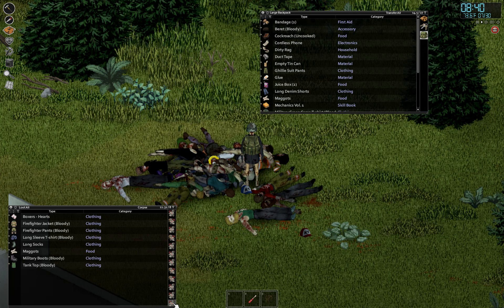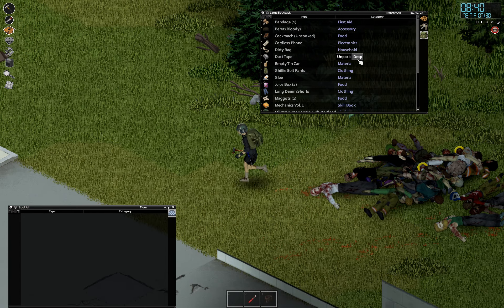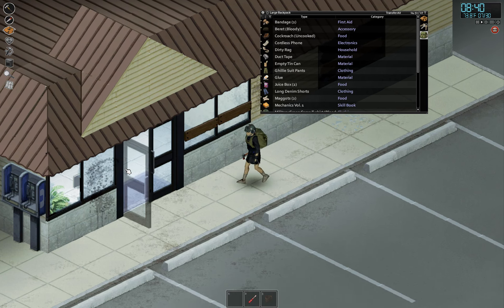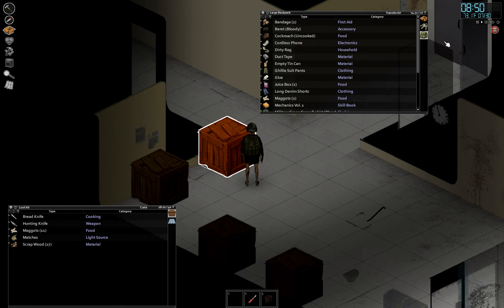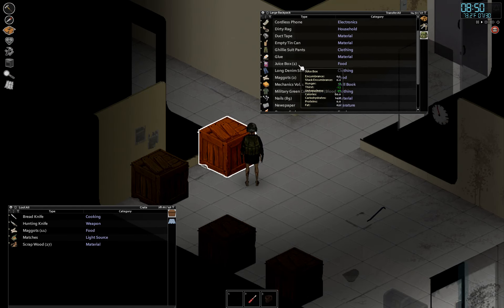Eventually when they get down to the skeleton phase you really can't get maggots anymore, but we'll keep pulling them over here. This actually serves a pretty good purpose — having zombies spawn once in a while is a good way to get maggots. We do need maggots for bait when we get to fishing, and eventually we'll definitely have to get to fishing. We're so close to the water now.